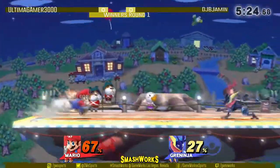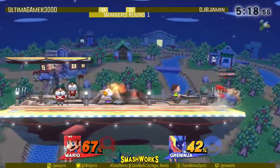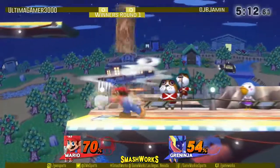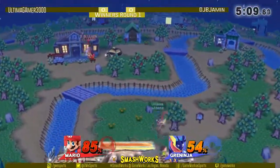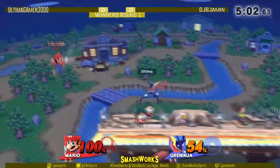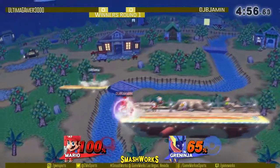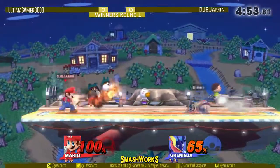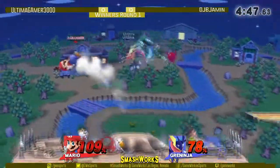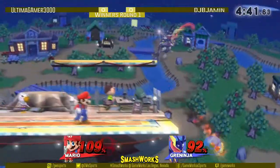The neutral exchanges seemed pretty even at the beginning, but now DJ has to find his answers to get in and start racking his own percent on Ultima. Whenever they get to that nice mid-long distance in neutral, I've noticed they're both resorting to their projectiles. And if they're resorting to projectiles in that range of neutral, then Ultima definitely has the advantage because of that almost unreactable speed of projectiles and movement. He can easily get in with a quick dash attack or dash grab and set up for one of his combo starters. We all know Greninja's combos are very scary to be caught in.